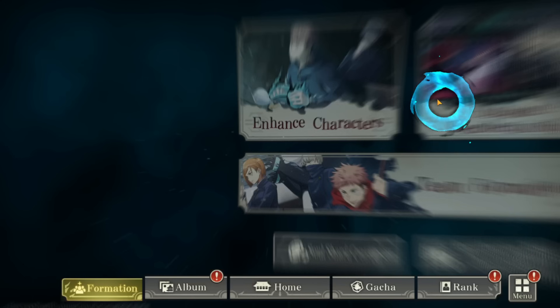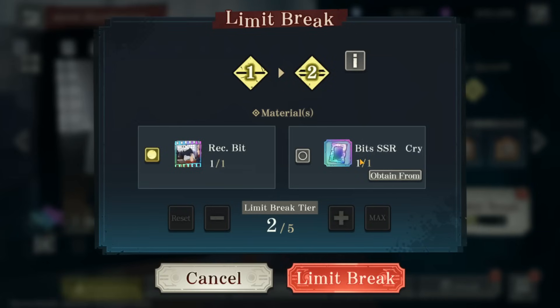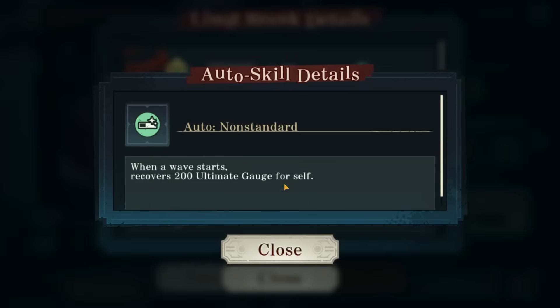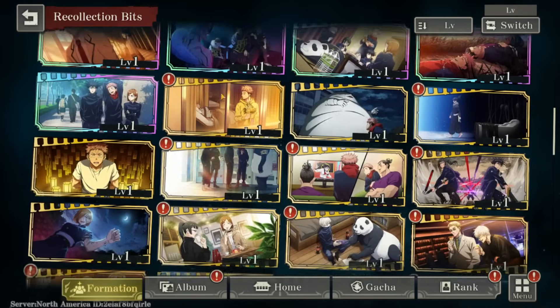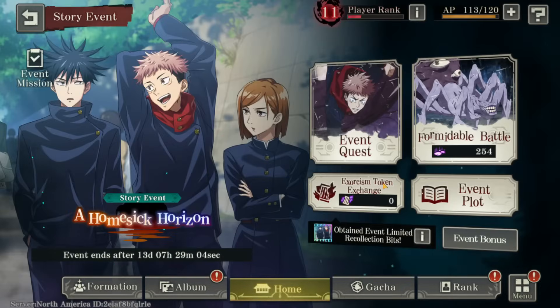Let's go over what the dupe does. You're able to limit break a character and instead of using an actual duplicate you use this mirror item to limit break and increase the limit break level. When you increase it to level one you get a completely new passive — for example, 200 alt gauge increase per wave, which is huge — plus extra levels mean extra total stats. Be careful with it, but Gojo is definitely one you'll want to use it on.